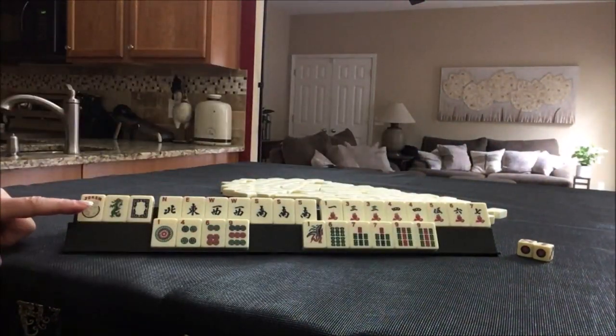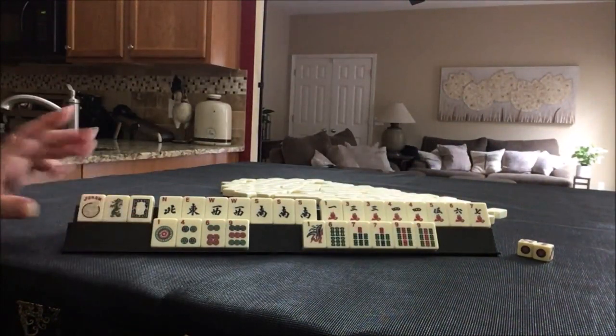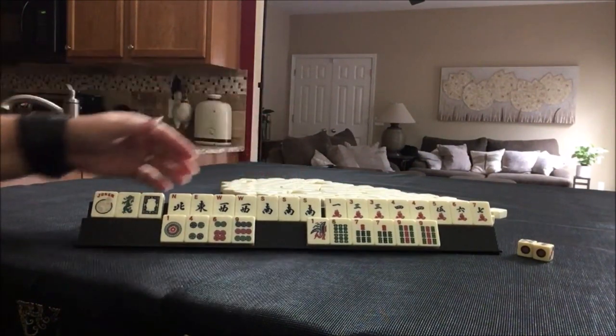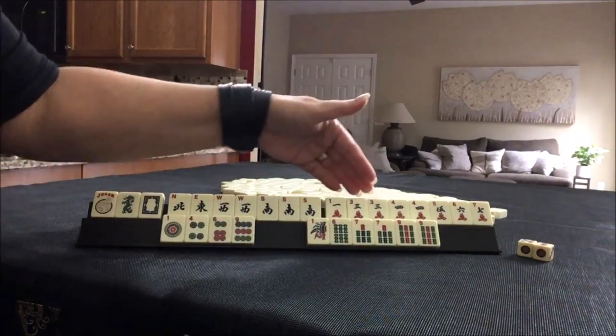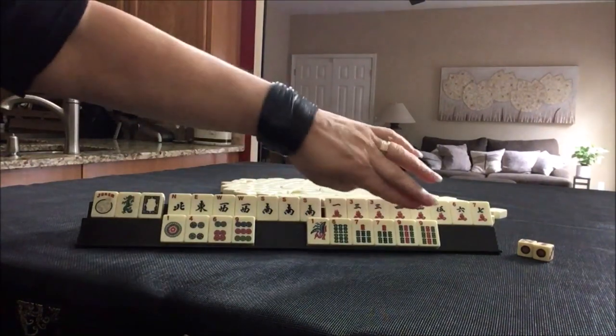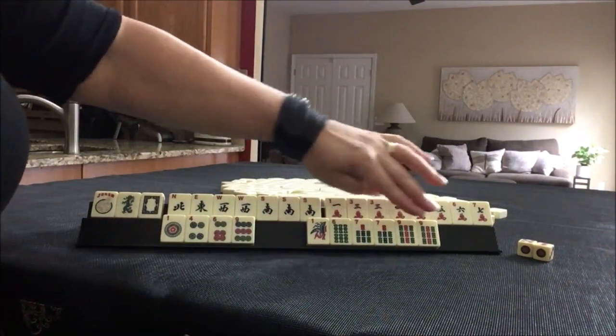We have a joker and 2 dragons. News tiles with multiples — a pair and a pung. We have cracks with 2 multiples: 3 and 4. We have 4 dots as singles. 6 bams with 2 pairs: 7 and 9.